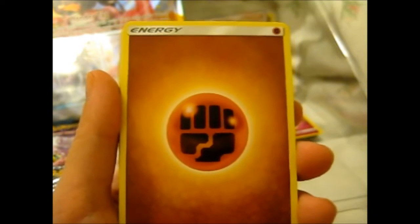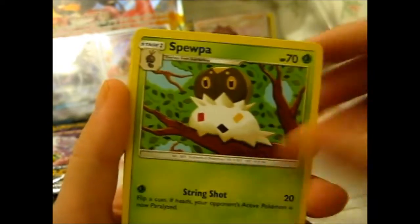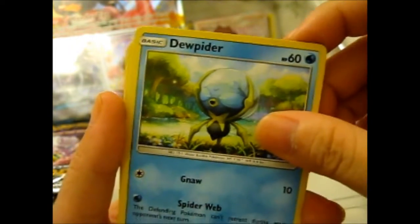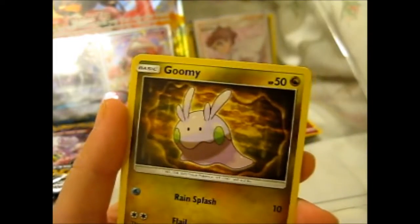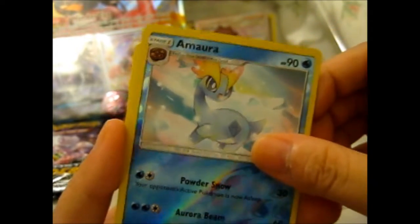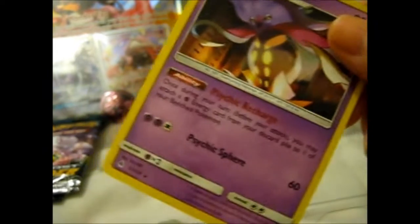My battery died, so we're back! With Fighting Energy. Snorunt, Clucky, Gallade, Skiddo, Trapinch, Skorupi, Inkay, Goomy, a reverse Aromatisse — very nice. And the Malamar, right here, with Psychic Recharge.